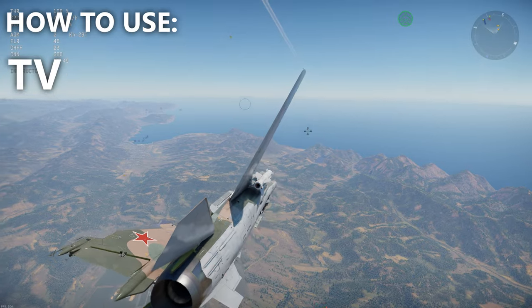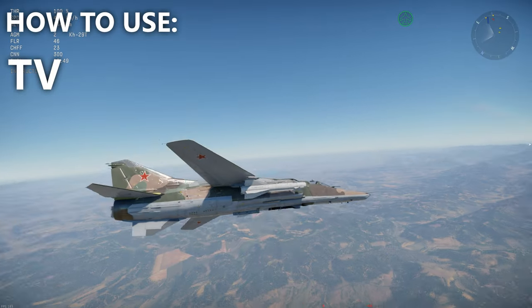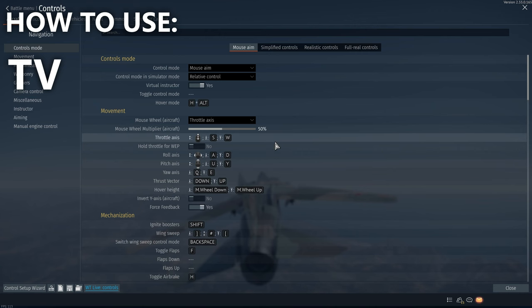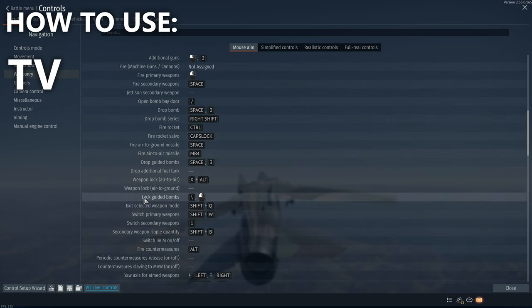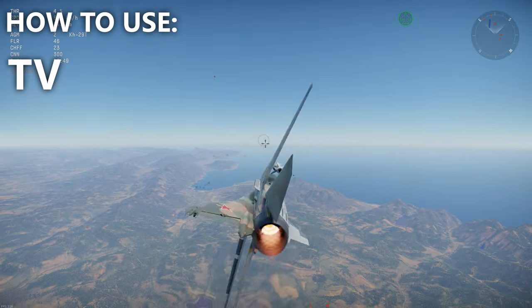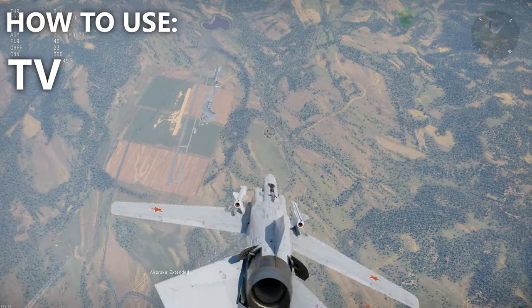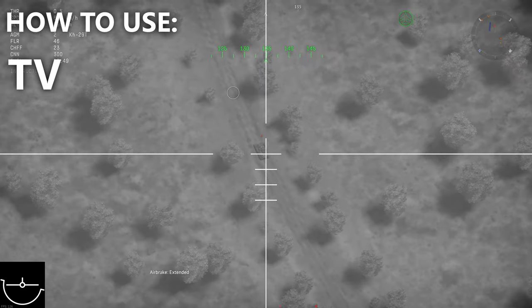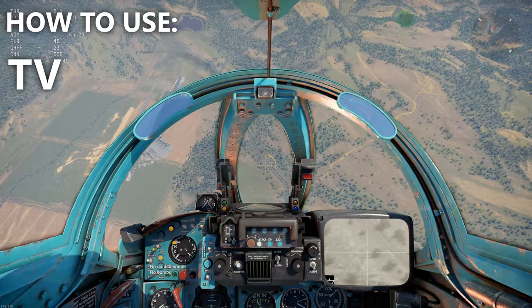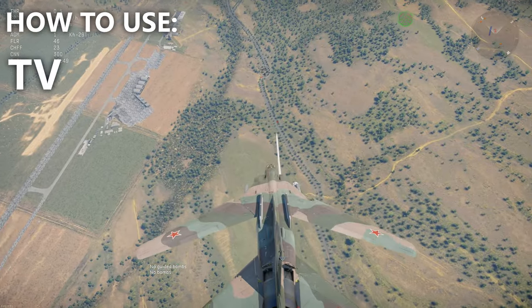Now we're going to go over the guided TV missile and bombs. The first thing you want to do is make sure you've set up your controls for this weapon. Go to Weaponry and find 'Lock Guided Bombs' — you need to set a key for that. I set it as my normal shoot button since when I'm in bombsight I won't be shooting my main guns. Then find yourself a target, press spacebar to lock, and press it again to confirm. And honestly, that's it.